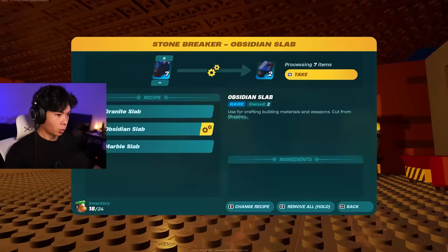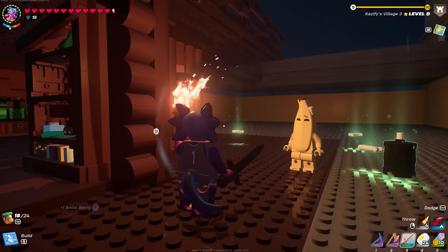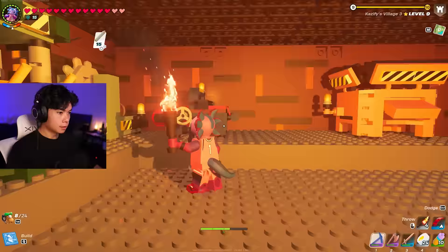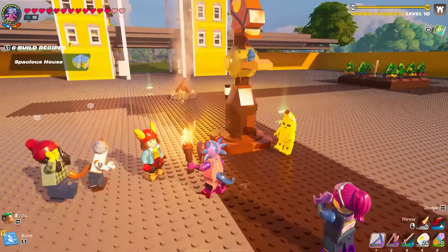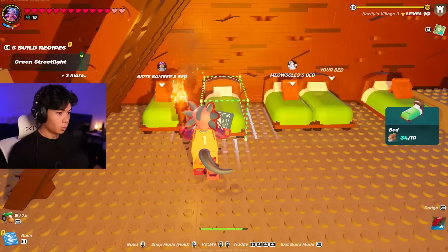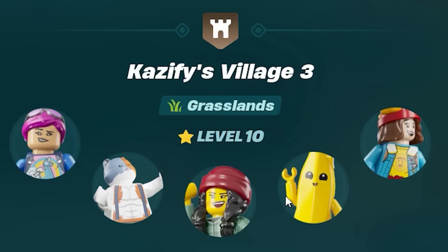We are 100% doing the upgrade. Peely just handed me berries — this guy's the goat. We have 15 flex rods and everything else already in inventory, so we go ahead and upgrade the village to level 10. That means we can now recruit Sky. Our villagers all cheer us on. I told Sky she could live at my house, so now I have to make her a bed and redo the whole sleeping situation.